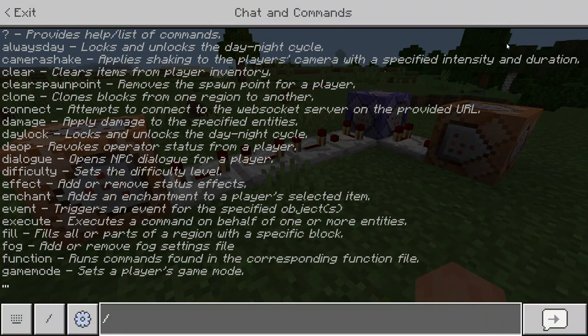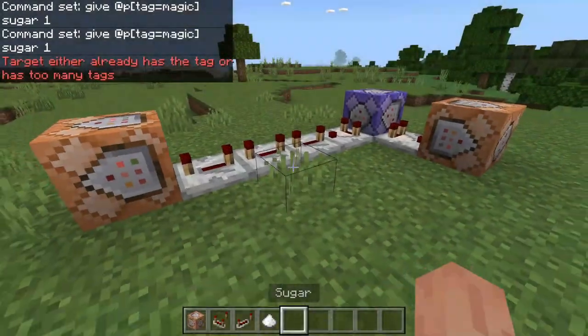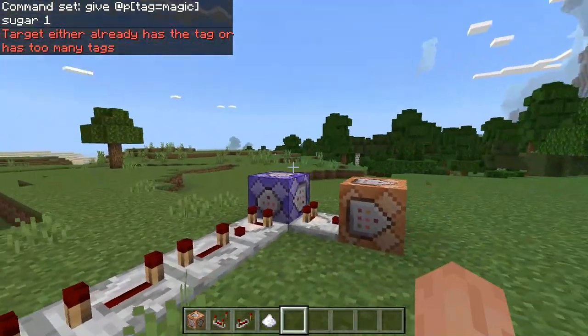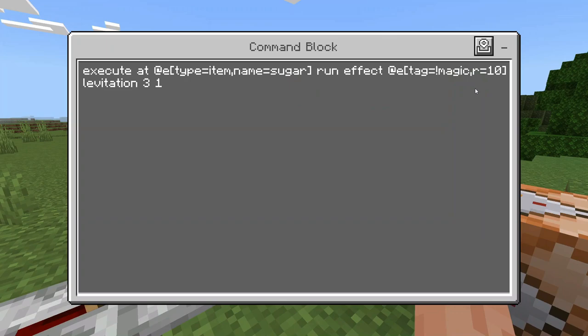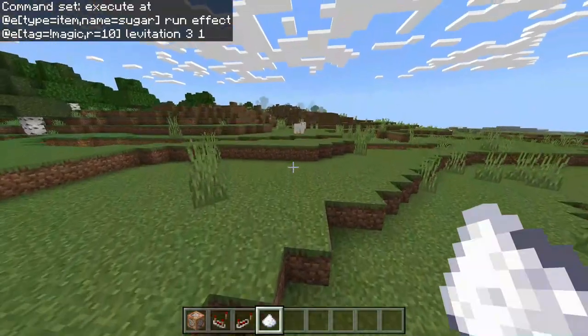You need to do one last thing — tag yourself. In chat, say: slash tag @p add magic. That will add the magic tag to your name. Just make sure it matches the tag used in all of the command blocks — for example, where we have tag not equal to magic.